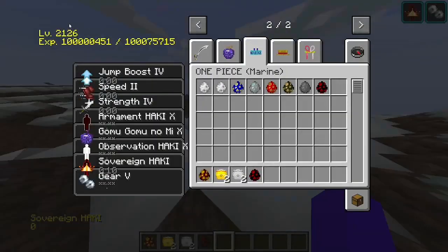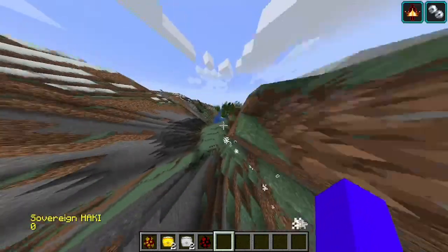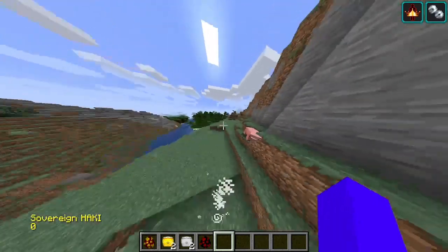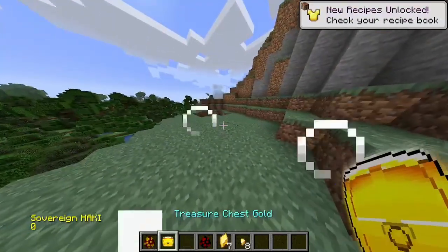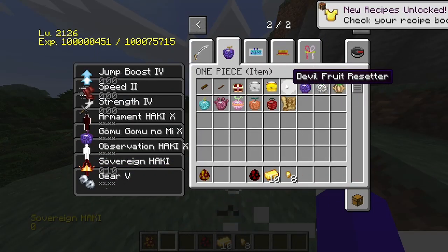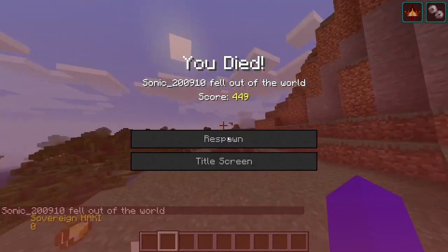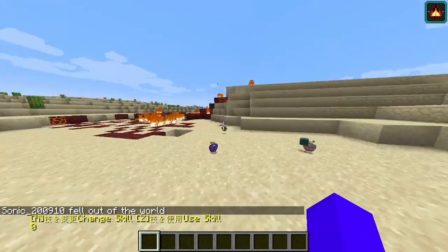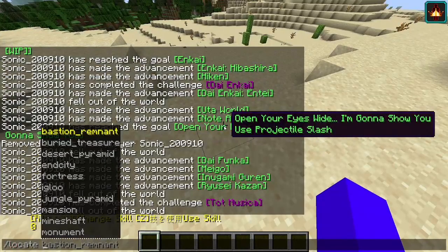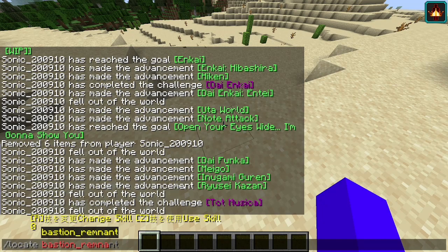And you also get a lot of stats in this. I just do chest, hopefully get through. What's that? Devil fruit receptor. I died. What can you expect? So if I do slash locate... no, they don't appear. I'm going to have to find one.